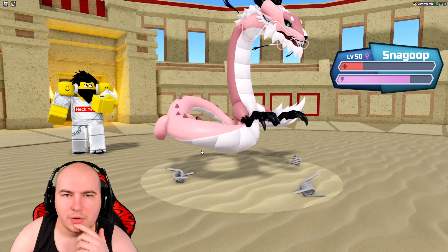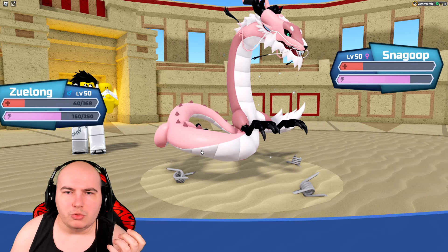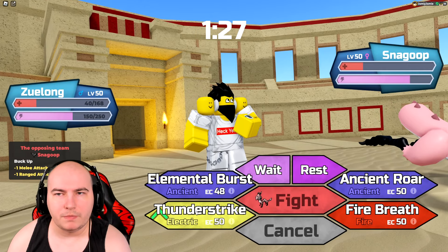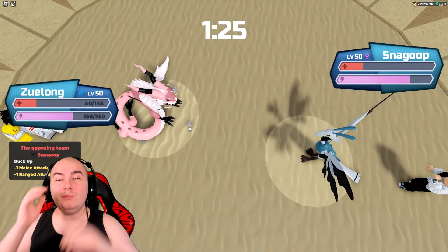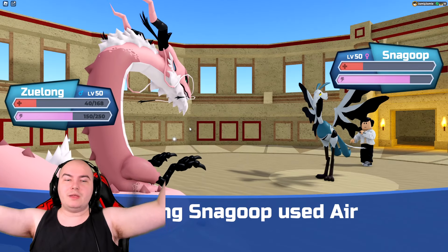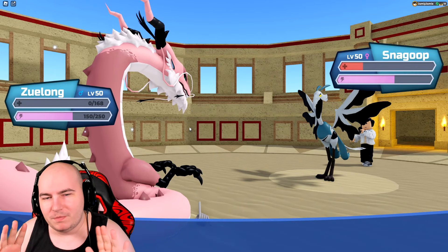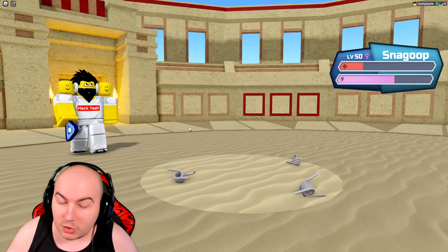Now it's just Zulong. Zulong should outspeed Snagoop — oh wait, I'm running very smart on Zulong, so Snagoop most likely outspeeds me. They actually do outspeed me and I get knocked out. No! But hey, Cosmure did its job at least.